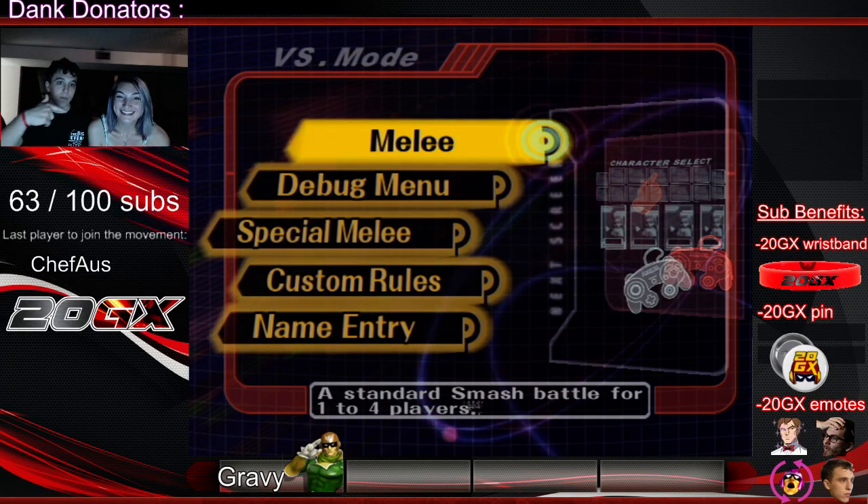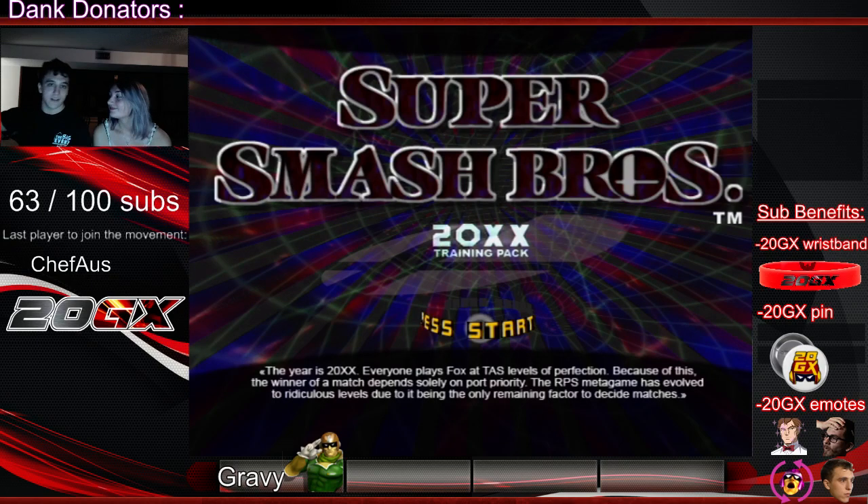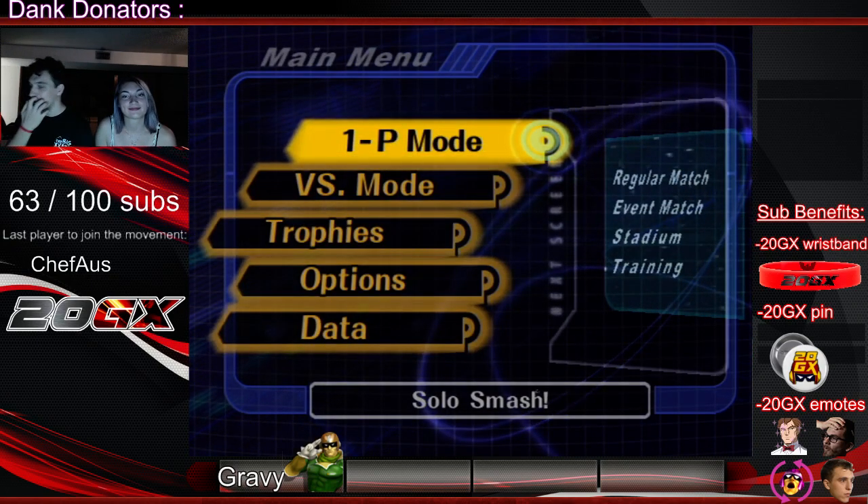Hello everybody, this is Beautiful Biscuits and this is Gravy, and what we're doing is explaining to everybody how to use frame counter. The first thing you do is go to debug mode, which means you need 20xx — or you need an AR code, which is way harder — so just get 20xx.